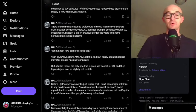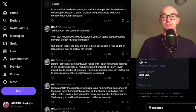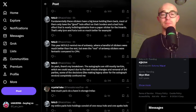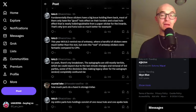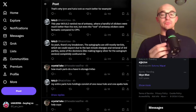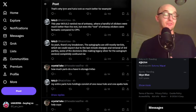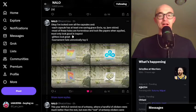Nalo expects a dip on previous borderless years from FOMO normies but nothing long term. On unique borderless stickers: SAW, Legacy, Amcol, Ecstatic, and Koi barely count because Maveishar already has one technically. Out of all these, only Koi is even half decent, and Legacy is ever so slightly not terrible. Fundamentally, these stickers have a big issue — most only have the good holo effect on their borders and a nearly paper-indistinguishable holo on the innards; that's why LinVision and Furia look so much better. This year reminds him of Antwerp where a handful were much better than the rest, but even the rest of Antwerp was fantastic compared to Copenhagen.